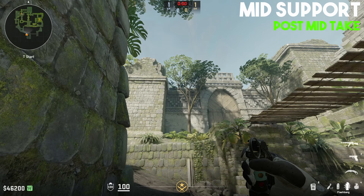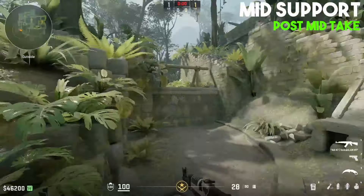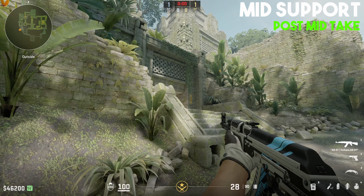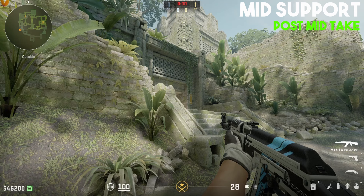Your support player from T spawn, after throwing all utility — the support flashes and the Red Room smoke — obviously doesn't want to stand AFK in spawn. So they hold for any A main pushes by getting in position and jiggling this angle every few seconds. If there's no activity, extend further left, jiggle, and come back. Your main goal is to make sure no one is pushing A main and backstabbing your mid guys.